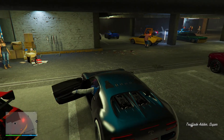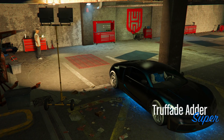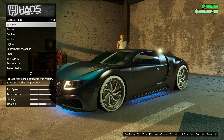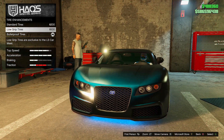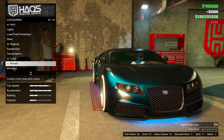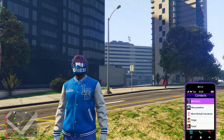Rockstar also added the ability to put low grip tires on any vehicle in the game — it doesn't matter what vehicle it is. Take the vehicle to the HSW workshop at the LS Car Meet, go to tire enhancements in the wheel section, and you can put low grip tires on whatever vehicle you want. I literally just put them on my Adder.